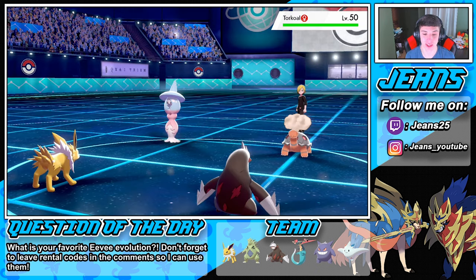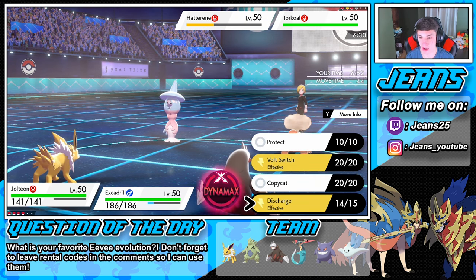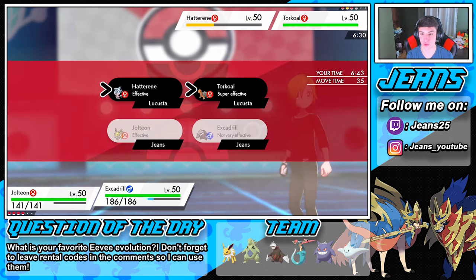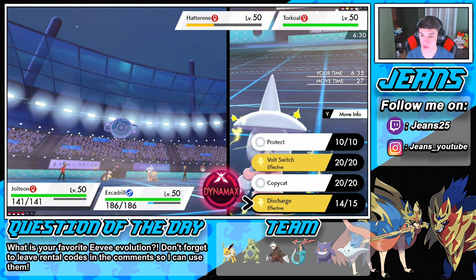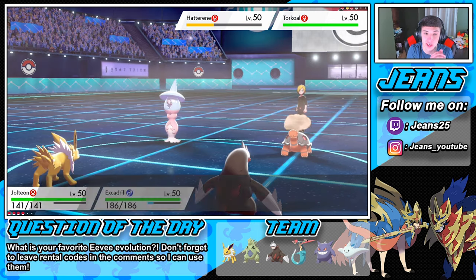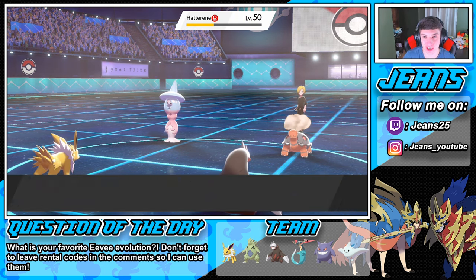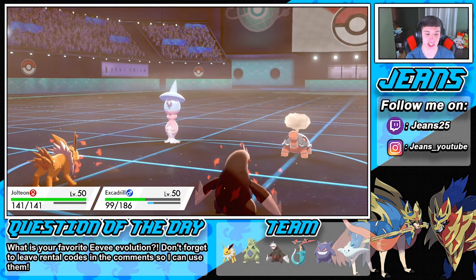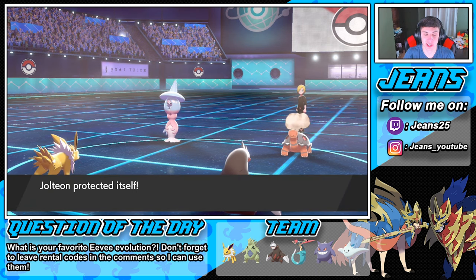Torkoal's going to pop out and start slapping — the Drought's going to pop up. Going for another Discharge to try to get that paralysis. Let's go for Protect on Jolteon and EQ on everybody else — should be able to take out that Hatterene. Protect on Jolteon — love you Jolteon! Paralysis triggers — let's go! Paralyzed! We're protected and Excadrill is sashed. EQ does some work here. See you later Hatterene — Hatterene might go down!